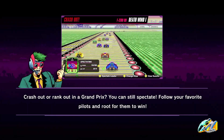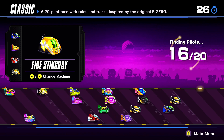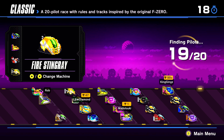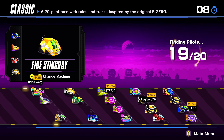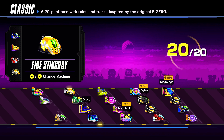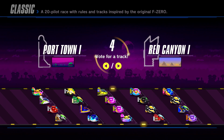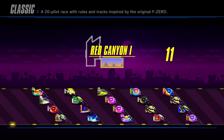Alright, so we're gonna go with good ol' Fire Stingray. Fire Stingray's been my good luck charm for these past few races. I feel like I've done a lot better with the Fire Stingray, which was my favorite car in the original F-Zero — that and the Blue Falcon. I actually won my first F-Zero 99 race, and thus far my only F-Zero 99 race, with the Fire Stingray. So yeah, it's sort of been my lucky charm.